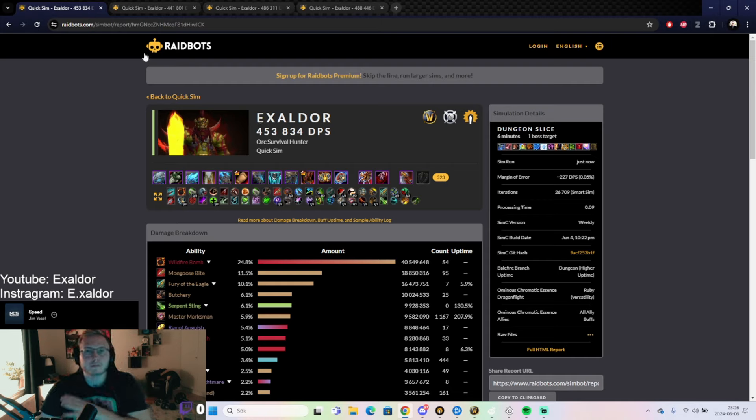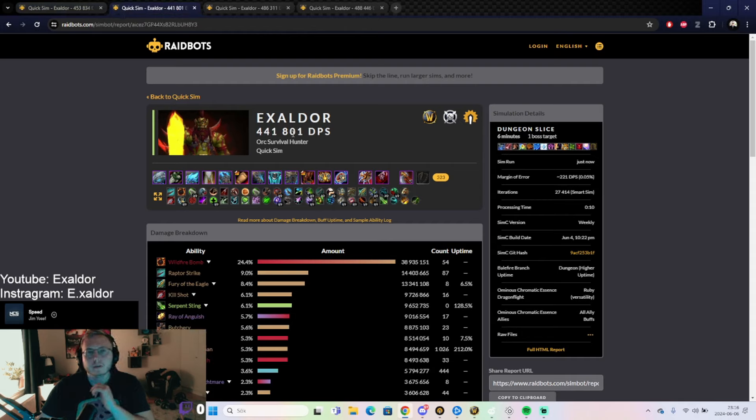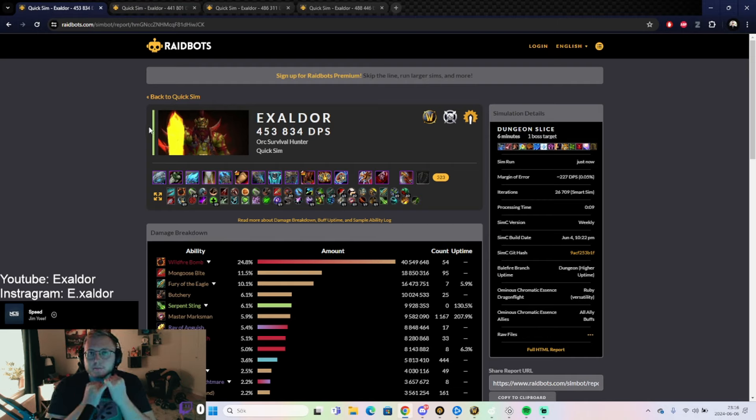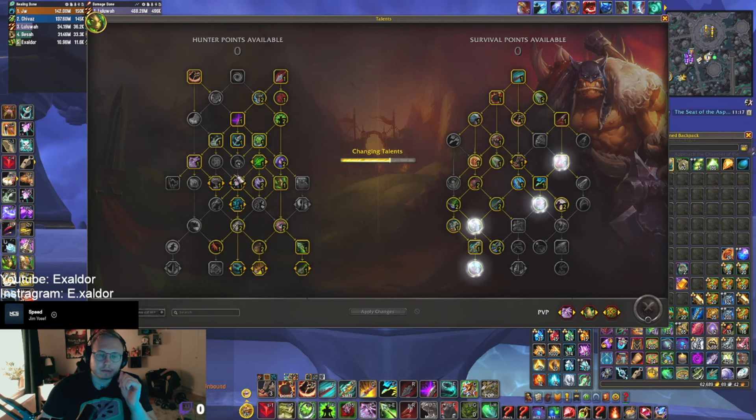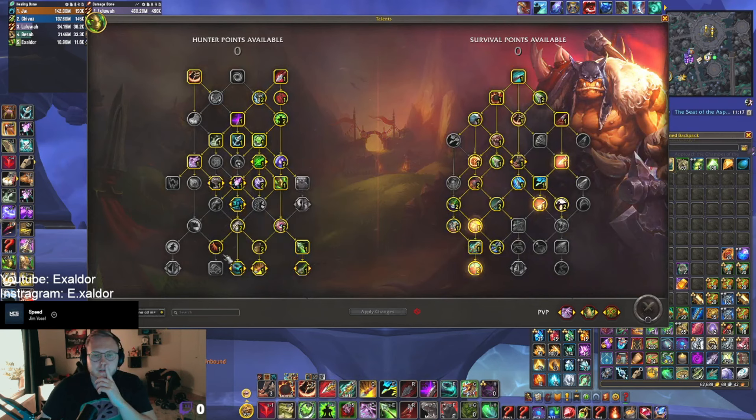Comparing that with the coordinated assault build using season 4 tier, I'm doing 441k. So if you're playing the current season 4 tier, my opinion is: play the no-CD build. Not only is it better DPS, but I also prefer it because coordinated assault, while it can be fun to burst, is a lot to manage — especially if you're new to the class.